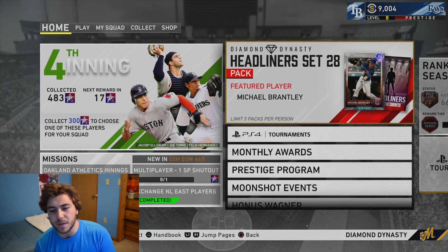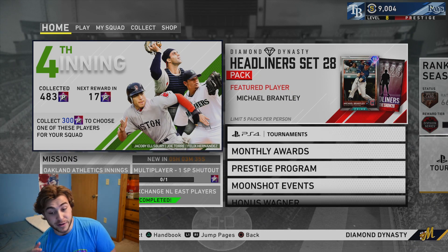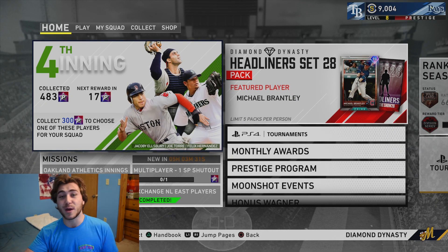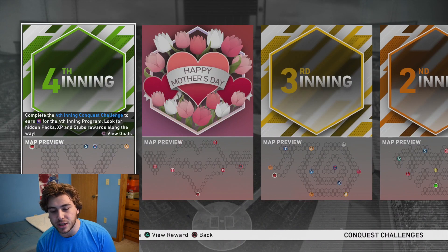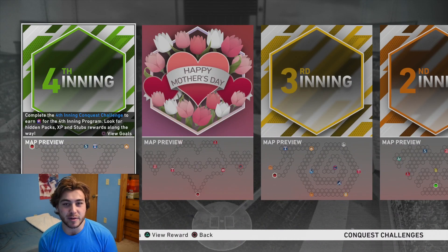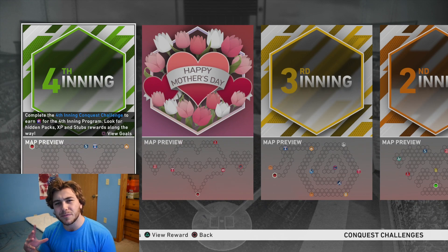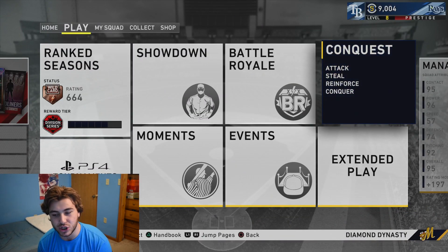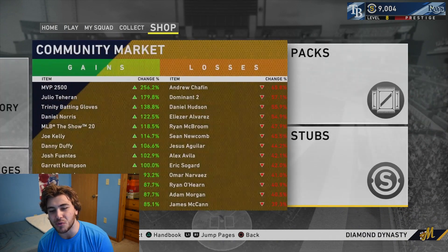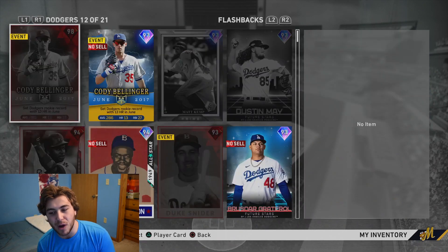That's the only new content coming, and it wouldn't make sense to reveal a headliner — I don't think it's going to be four offensive players in a row. I said the last two times I didn't think it'd be two or three in a row, so what would make me think it could be four? It's most likely going to be the Father's Day program, which — from yesterday's news update — will have missions, moments, and a conquest map with exclusive rewards, likely diamond players. Let me know your predictions. I'm not sure how good a card they're going to drop.